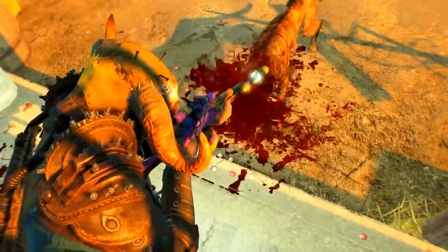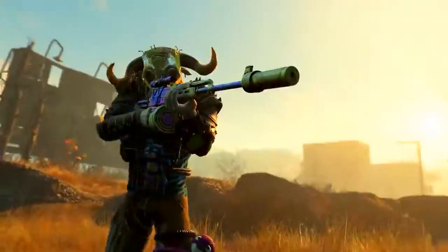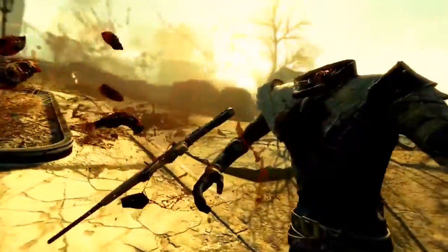Welcome back ladies and gentlemen to Fallout 4's DLC Nuka World. My name's Camel and this video is going to be a walkthrough guide in which I will show you how to acquire the unique handmade rifle known as Splatter Cannon.